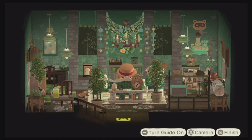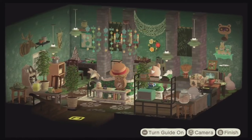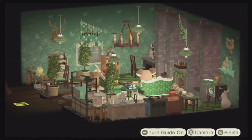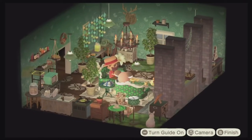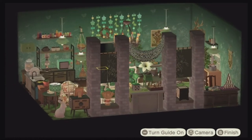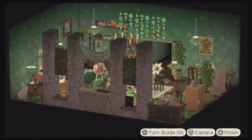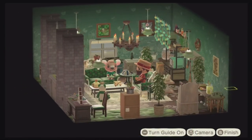We are now inside the downstairs area of Melba's fairy tale world vacation home. When I think of fairy tales, one of the first things that comes to me is the color green. So we made Melba's Happy Home Paradise vacation home with a green theme — beautiful forests, beautiful grass and greenery. I chose the song KK Lovers to create a great relaxed atmosphere.